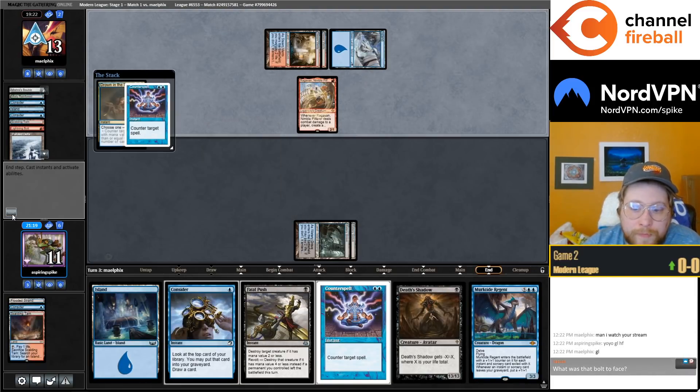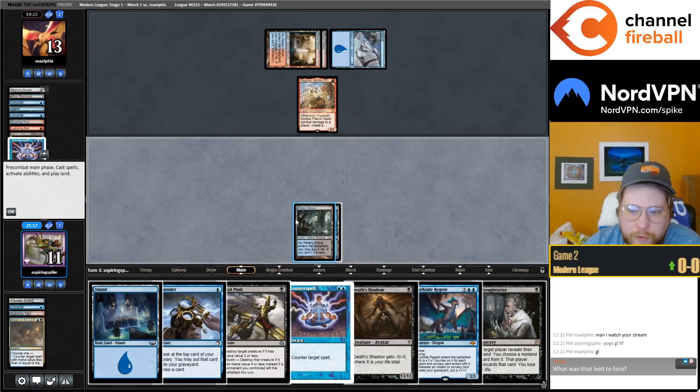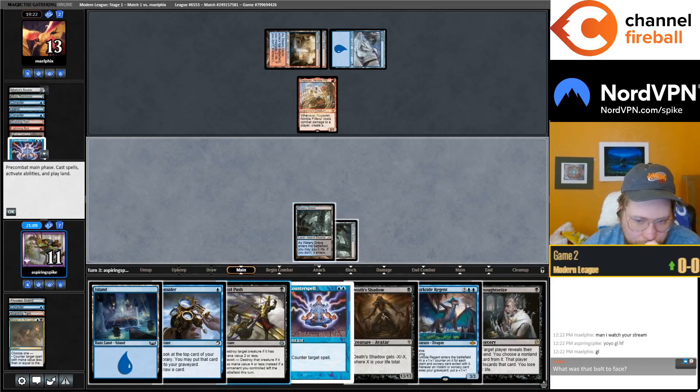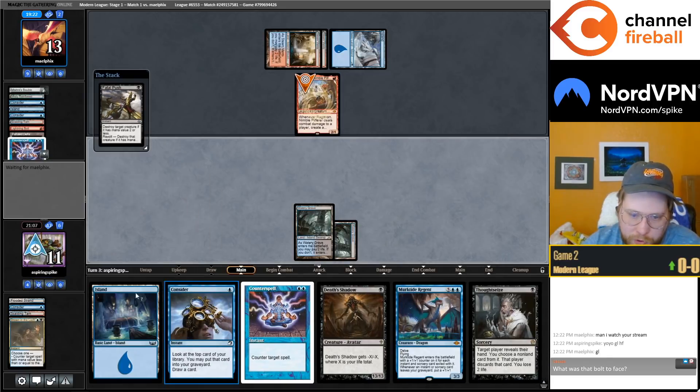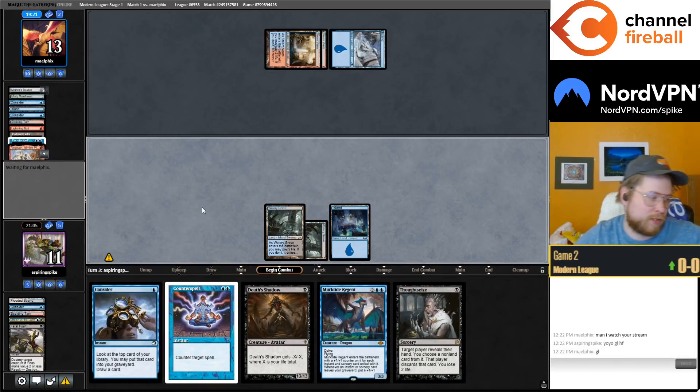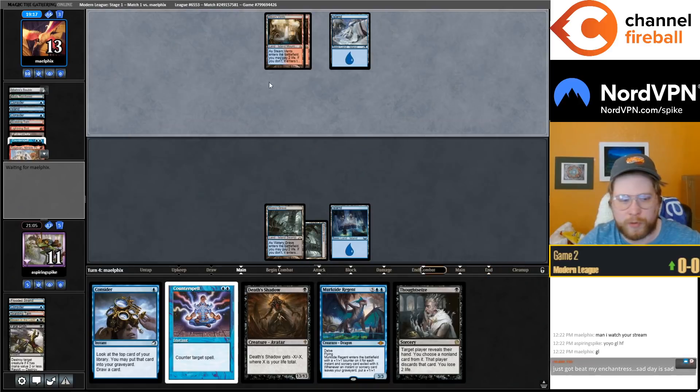Counterspell to Drown — I'm pretty sure we're gonna go. With them having one or two cards in hand, let's go. We can just go Push, hold up Counterspell and Consider, and we can go Thoughtseize into Murktide next turn, which gets through a Counterspell pretty well.